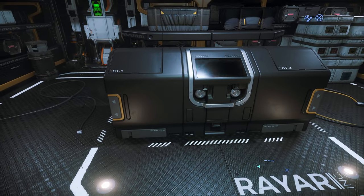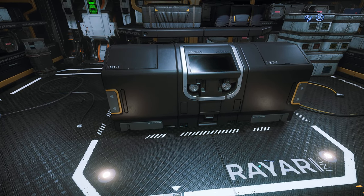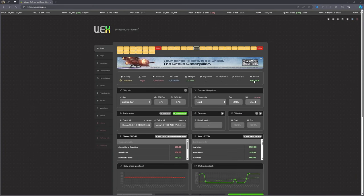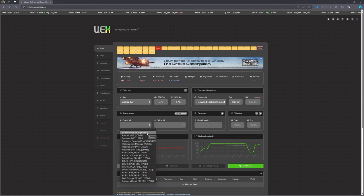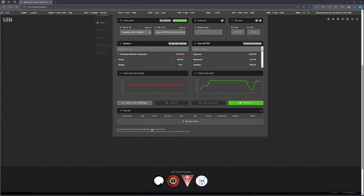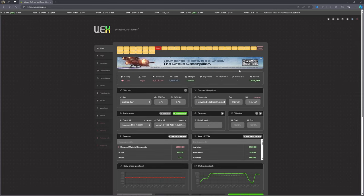Let me have a look at that - I'm going to bring up UEX. So for gold we're going to be making around 900 profit but it's going to cost us about 3,400, which is close to what we've got. But if we go to Recycled Materials and then to Aadumbara, where we're going next, then to Area 18, we're going to make 1.5 million profit. It's going to cost us more so we're only going to be able to get half of this with the money we've got at the moment. That's what we're going to go for next.